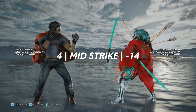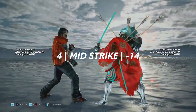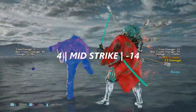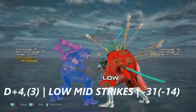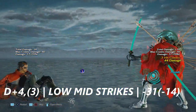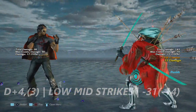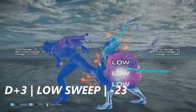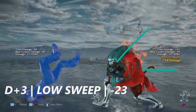The final part — we're going to go over right flamingo. Starting with right flamingo four: a mid strike, negative 14 on block. Down four three is low-mid strikes — if you block the low it crumples. On block it is negative 31, but the mid is negative 14. Down plus three from right flamingo is a low sweep — if you block this it crumples — negative 23 on block.